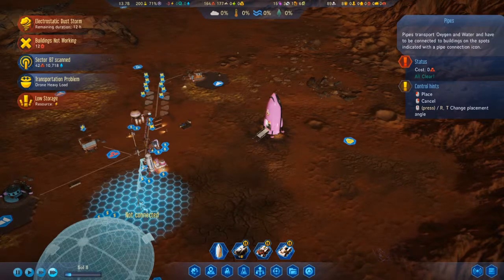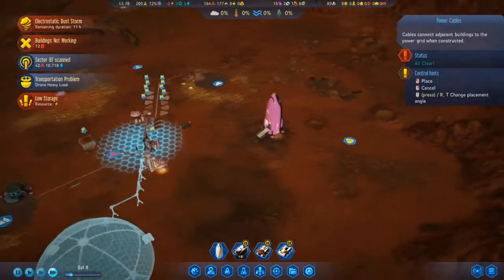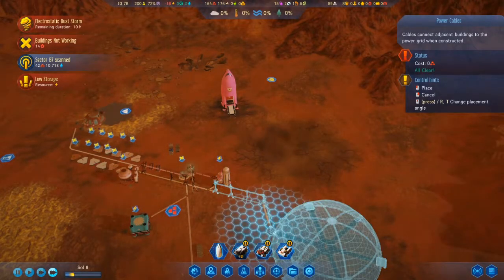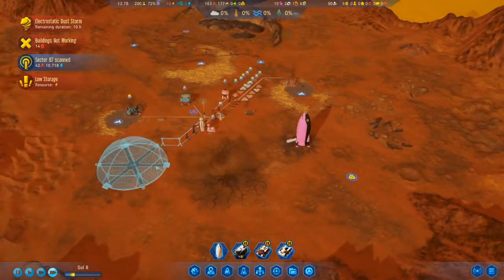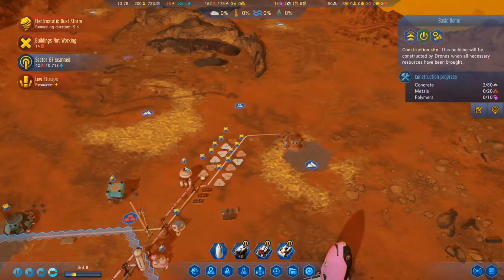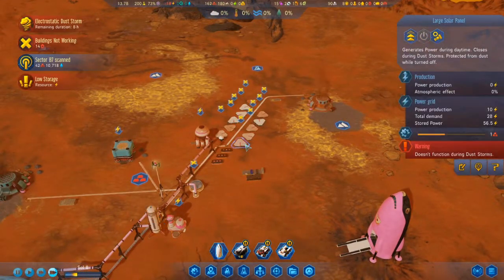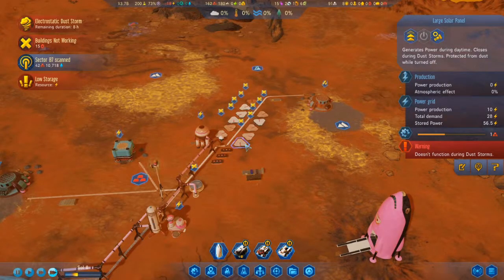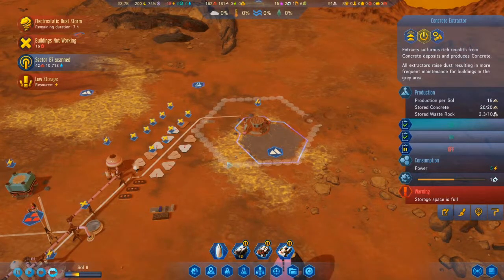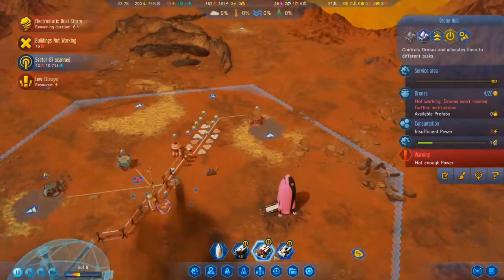From there into there, and then we can run the electric cable in a similar manner. Of course, I can power that down when necessary. That's our normal power production — we have 50... that's full of concrete. The drone hub is offline.